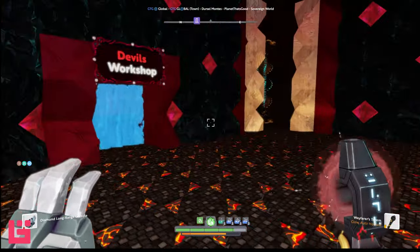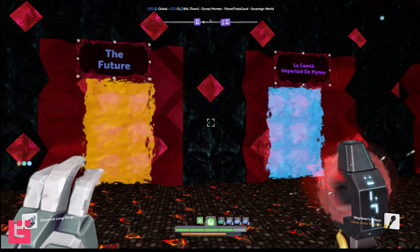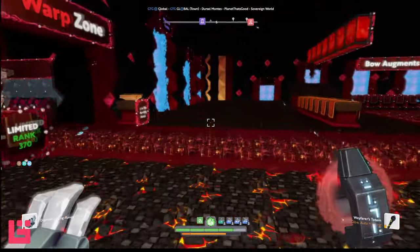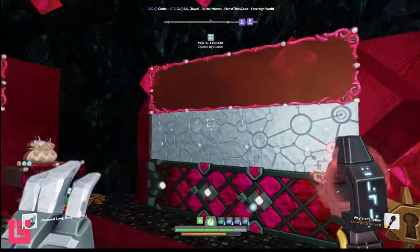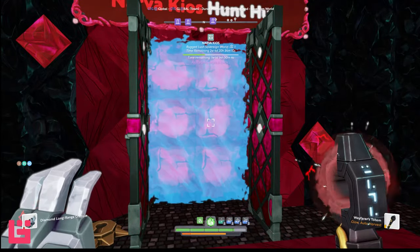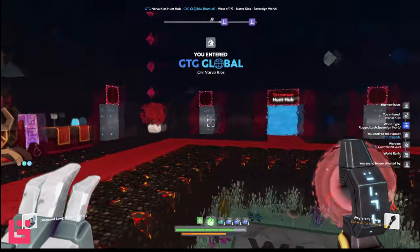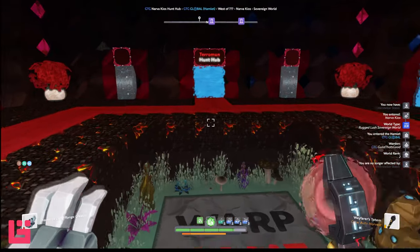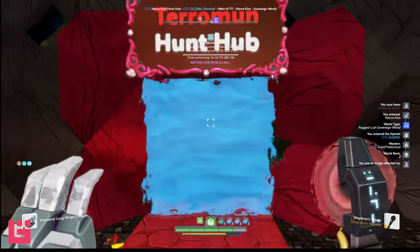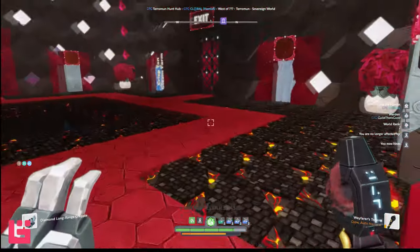Here's a workshop - I don't want to tour the workshop, I want to see the actual town. So what's out here? This is a Hunt Hub. Let's look at the Hunt Hub. Not a lot going on here. Okay, this is a Warp Zone. What is this? Is this part of GDG? It looks like it is.